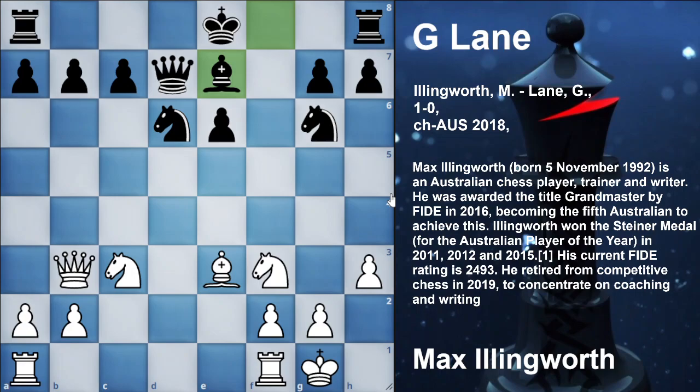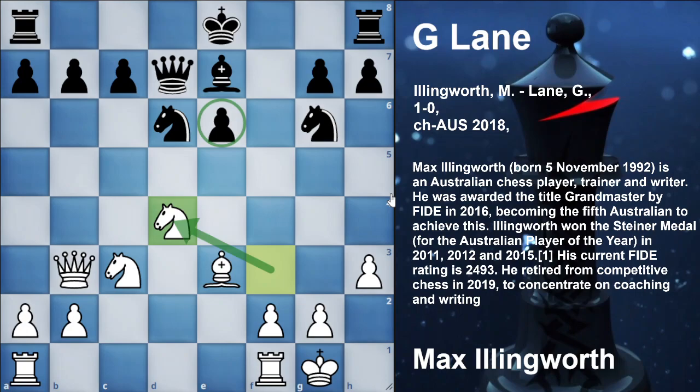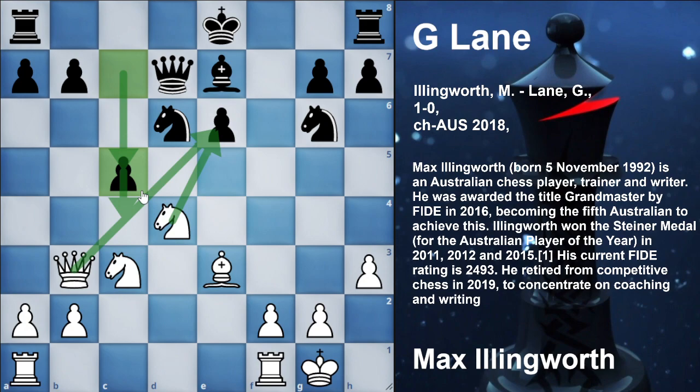In the game knight c3 was played. After that, bishop e7 developing the bishop. And now knight d4, going after the sacrificed pawn. And castle by black. Here black had the last try to keep the game equal, and that was the move c5. The point is that black wants to play c5 — then this queen would not be guarding this pawn on e6.